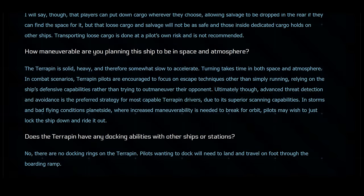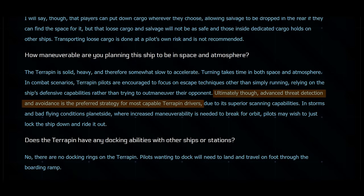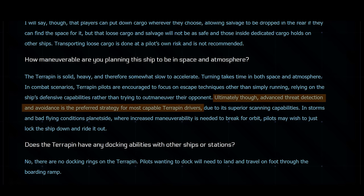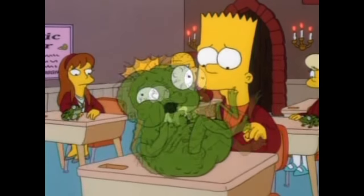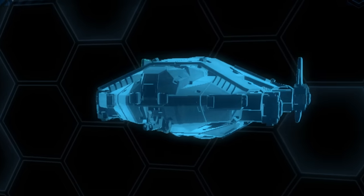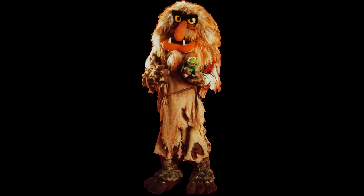Add to that the developer's insistence that a slow, heavily armored ship's primary defense would be its ability to run away from a fight, and the Terrapin is sounding less appealing by the minute. Initially, for me, this ship sounded like an unnatural creation that needed to be put out of its misery. But I must admit that as I've read through every scrap of description looking for reasons to see this as a lovable monstrosity, I've actually found quite a few.